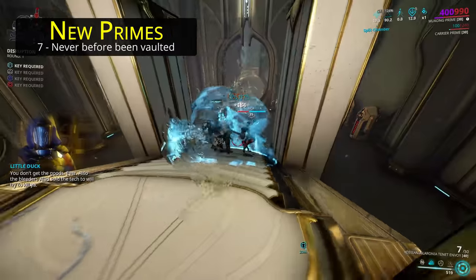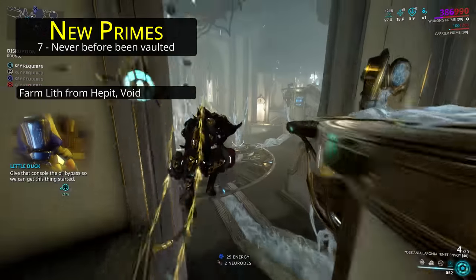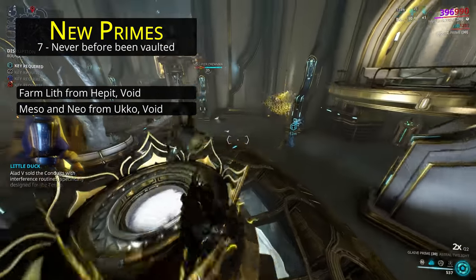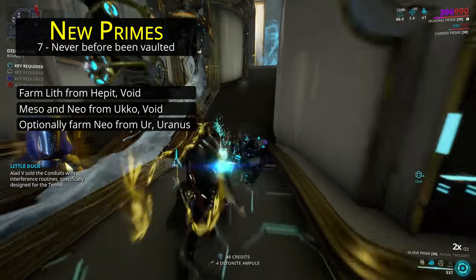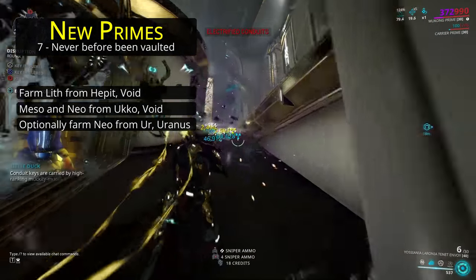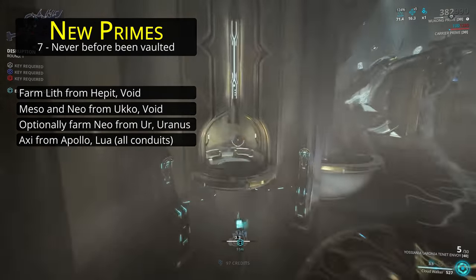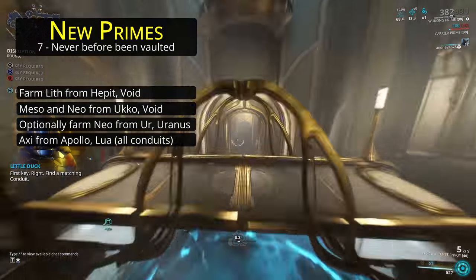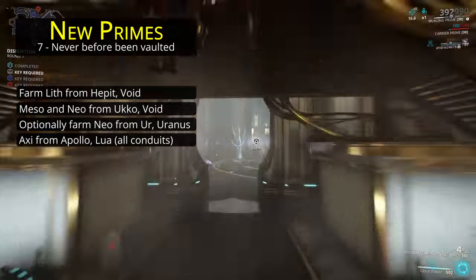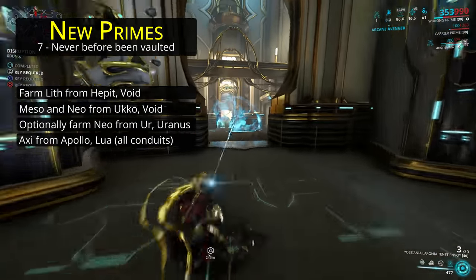For the new primes, they drop in more places offering more choice, but the reality is that most choices are honestly just bad. Lith relics should once again be farmed from Hepit, while Meso and Neo relics should be farmed again through Ukko. If you don't need any more Meso relics, you can instead do the Uranus disruption mission — all 4 conduits each round — for near constant Neo relics, but you do need to be very quick at running the mission. If you're hanging around waiting for the demolisher to get to you, then you'll not compete with speedrunning Ukko. As for Axi relics, the fastest farm for these is the Apollo disruption mission on Lua. Hunt down the demolishers to make the run as fast as possible. There's no point waiting for demolishers to come blow up a couple conduits just to avoid rotation C rewards, as you can just be clearing the rounds faster, more than making up for the occasional lost relic compared to rotation A.